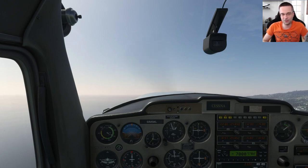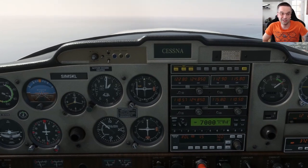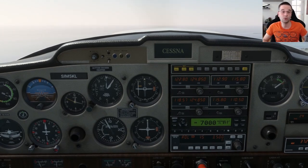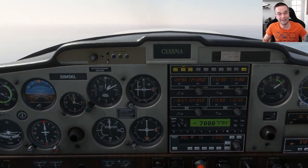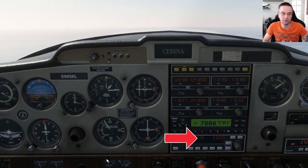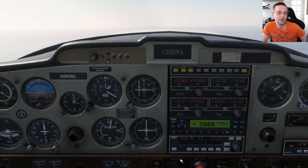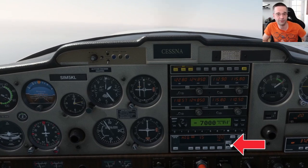I'm just about at pattern altitude so I'll turn the autopilot on to show you around. By default it starts in roll mode for your lateral mode, which means it keeps the wings at whatever bank angle they were at when you turned it on — so if you were flying straight and level it'll keep flying straight and level. It should also enable vertical speed for your vertical mode; if it doesn't, press the altitude button once and the display should change to VS mode, then use the up and down keys to increase or decrease the feet per minute.